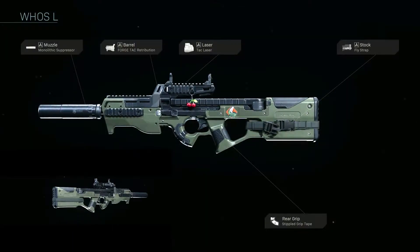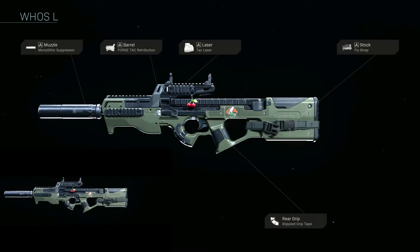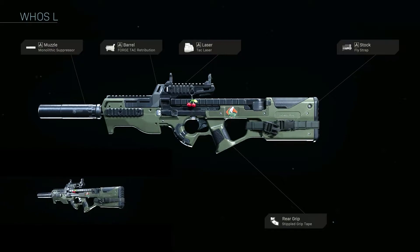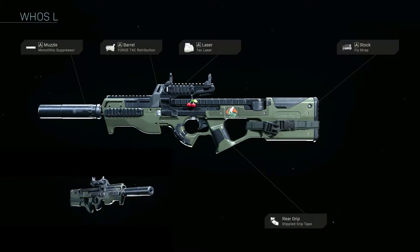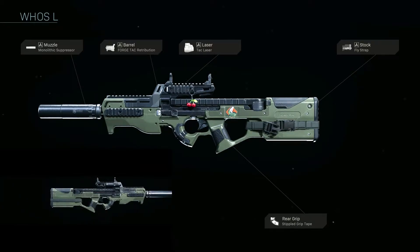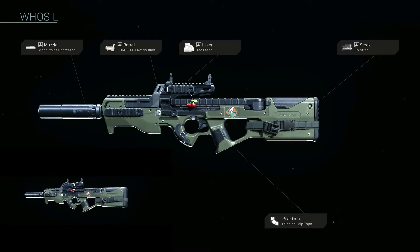For Who's L's P90 build, we start off in the muzzle section with the monolithic suppressor to boost our damage range while also suppressing our weapon. Next, we employ the Forge Tack Retribution barrel for even further boosted range while also cutting down on vertical recoil — this costs us ADS and movement speed. The Tack Laser is next for boosted ADS speed and stability. The fly strap stock boosts our ADS and strafe speed while making us a little less stable. This build is rounded off by the stippled rear grip for boosted ADS and sprint-out speed.